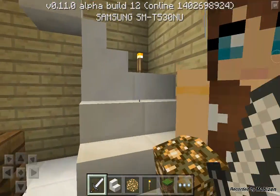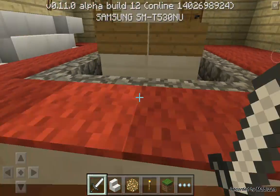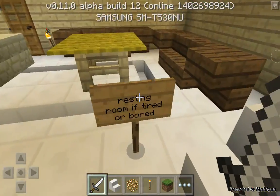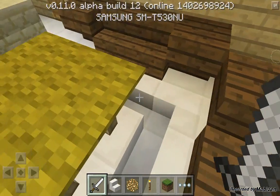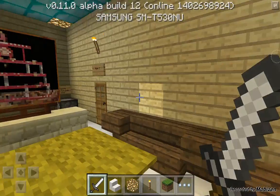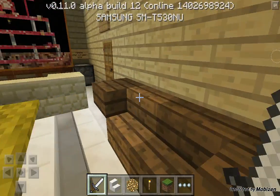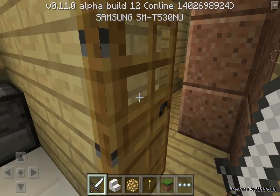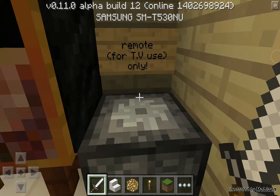Wait, this is floor one. Okay, this is floor one. This is where it says resting room — if tired or bored. This is where you rest, like if you're so tired or so full. There's the way to the elevator. And this is for remote — for TV use only.